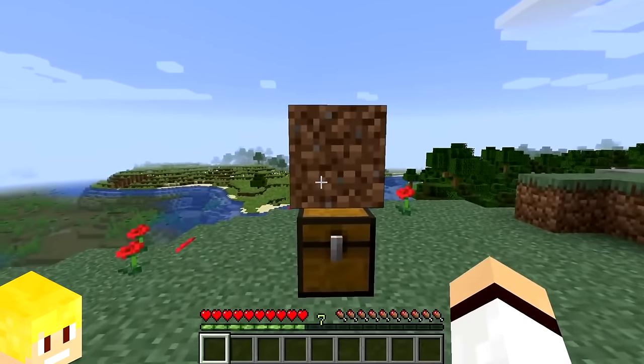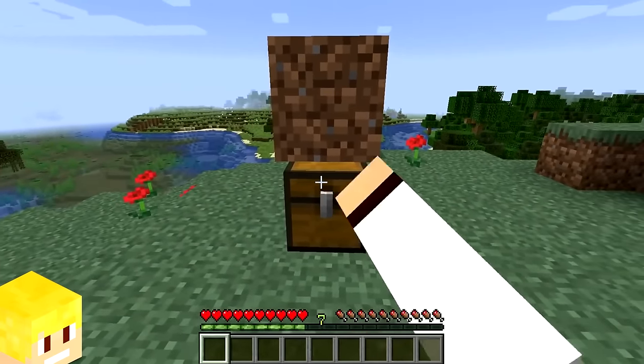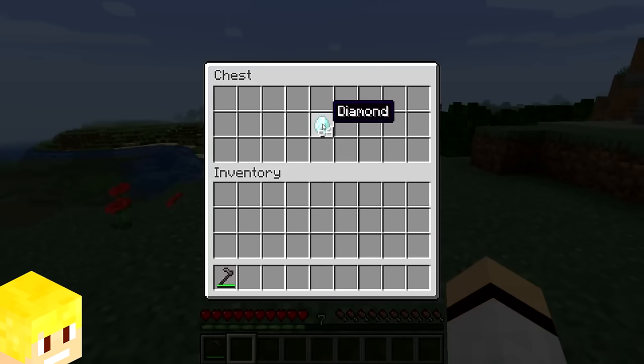If you have a dirt block on top of a chest, you are not able to open it. However, if you use a hoe on the dirt, you are in fact able to open the chest.